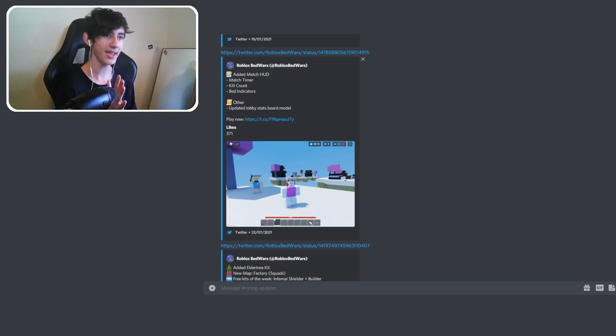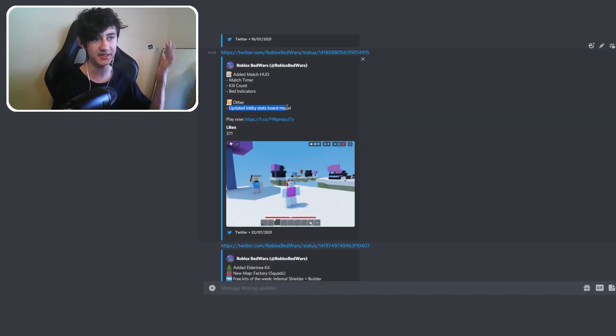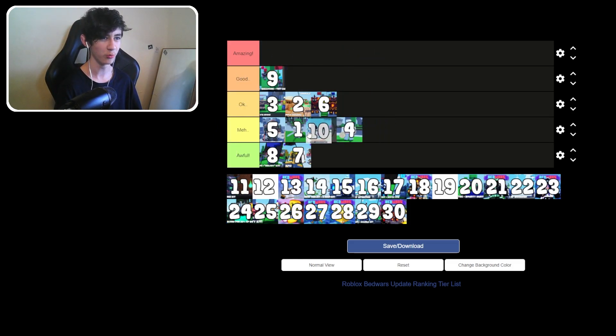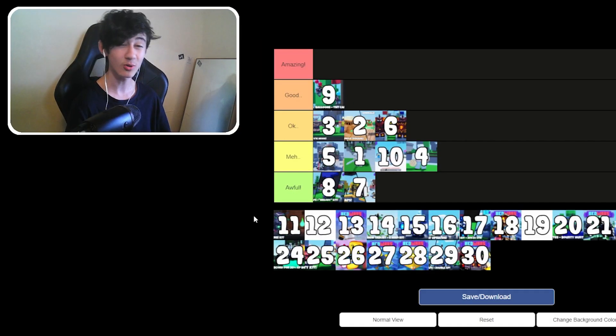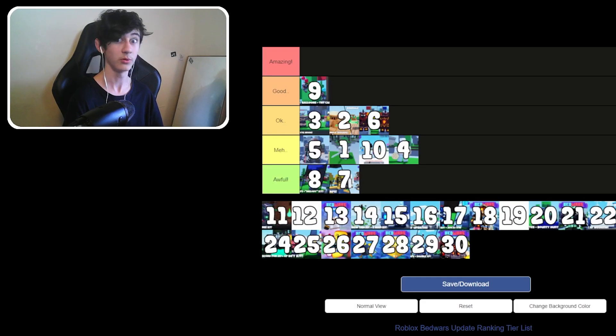Update 10 added a match HUD — a match timer, kill count, and bed indicators showing a cross if a team doesn't have their bed. They also updated the lobby stats board, changing the model of the leaderboards. Nothing special, but we've got some useful UI changes. We'll put it in meh — it might be in the good range, but we'll go with meh.